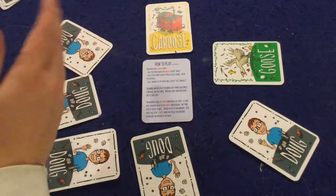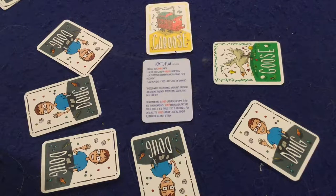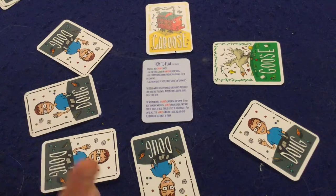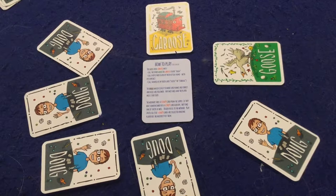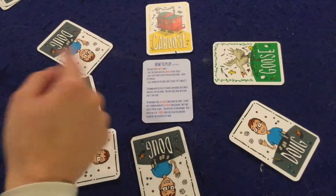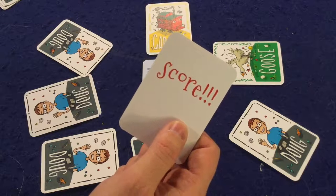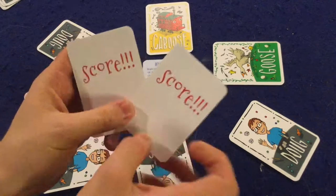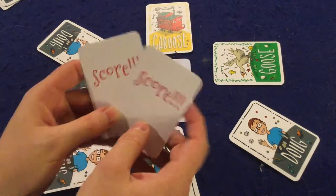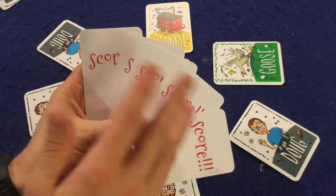When you get to the other player who is the Goose or the Caboose, you say 'Doug' instead of their name. It's essentially a race — you're trying to go all the way around the table before the other person does. If you screw up, that person tells you their name and you start back at square one. Whoever wins the race — going all the way around saying everyone's name correctly except the other Goose or Caboose — wins a score card. If you beat someone who already has a score card, you take theirs too.